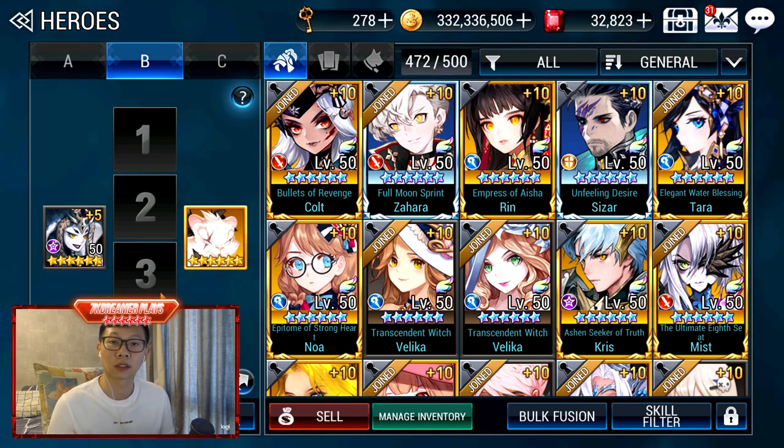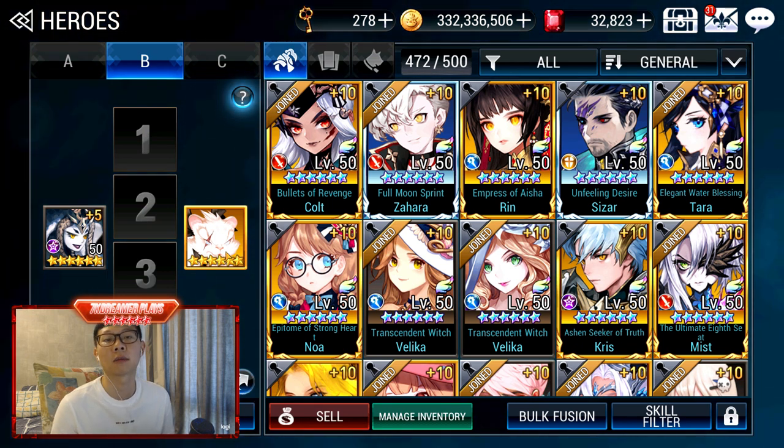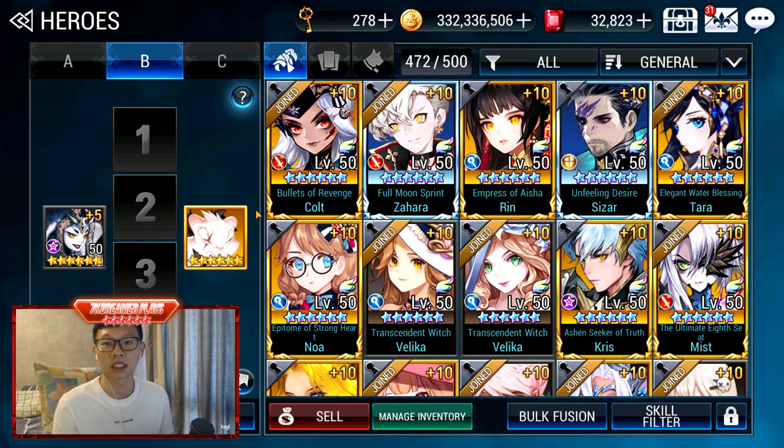I have Cleo, who is used for 6-10. And I use Kale as well. If you need more help farming with Cleo, please check out the video — I've linked it.